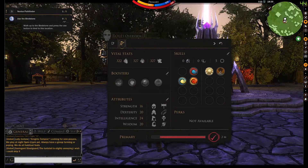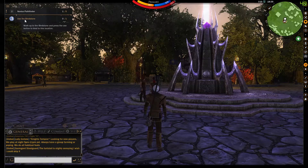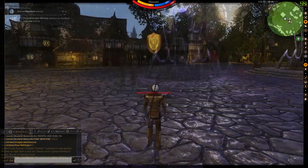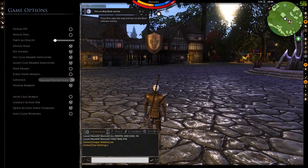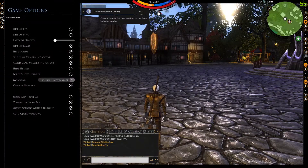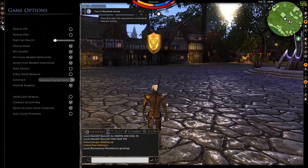To change your input bindings, hit escape. This brings up your GUI mode window. On the right, you'll see various icons. The game option menu icon is accessed by clicking on the one that looks like a monitor. This brings up additional options to the left of the screen. The option we are looking for is input bindings, which looks like Tetris blocks.